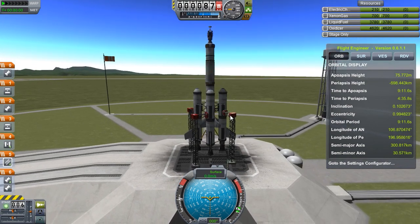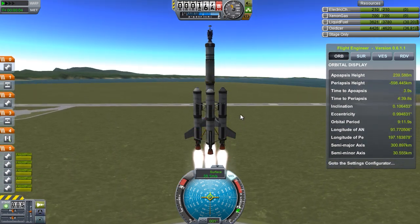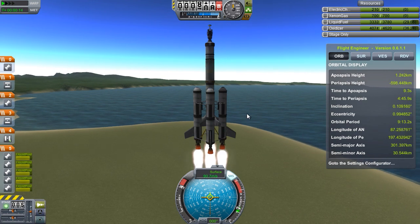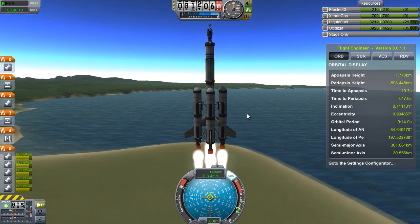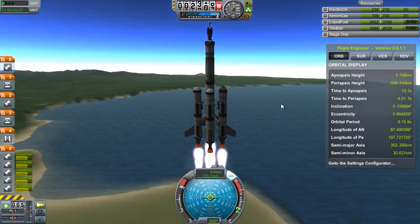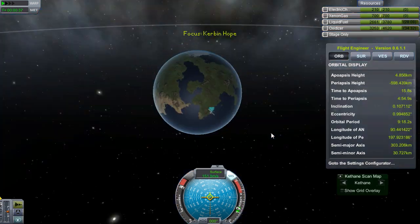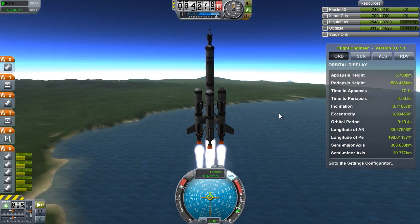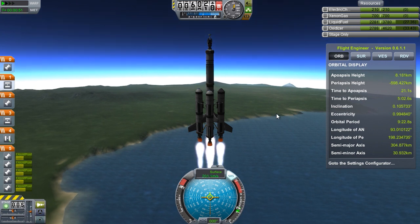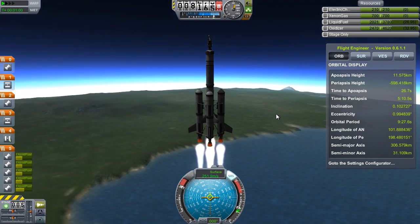For the first couple missions I just want to figure out how to work with the Kethane mod parts. I threw together a small probe with a basic little rocket to get it into orbit and start mapping. That's going to be playing in the background while I talk about what I plan to do with the progression of this series. I want to keep the mods to a minimum — I'll be using Kerbal Flight Engineer Redux because it's much easier than constantly switching to the map view to check periapsis and apoapsis.